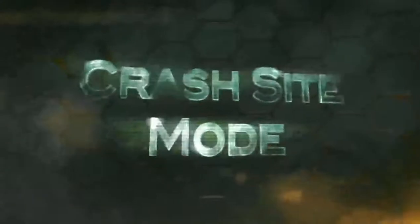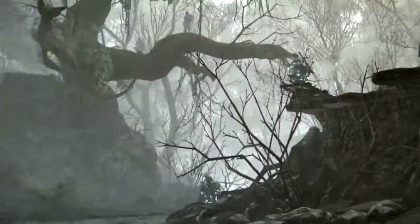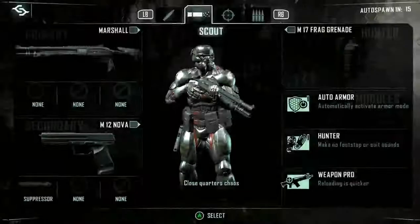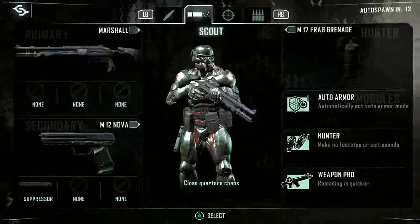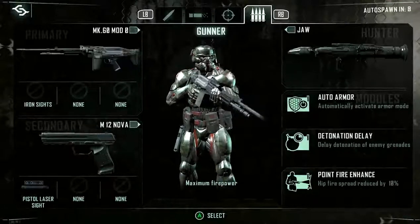Crash Site is a mode that some of you might recognize from the previous Crysis games. Each team will have 8 players per side on PC and 6 on console. Each player will have control of a nanosuit, choosing between a series of predefined loadouts before entering the match.